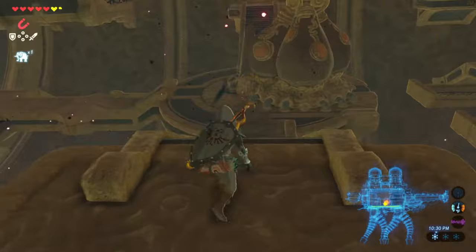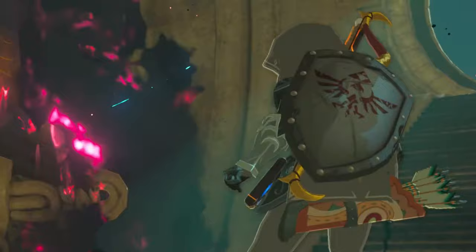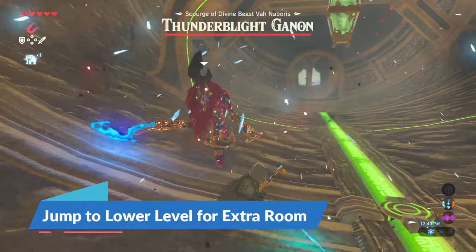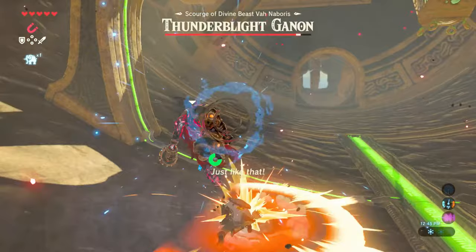After you have completed and unlocked all the terminals in Naboris, you'll head right over to the main terminal in the middle cavity of the gigantic camel. When you attempt to activate it, Thunder Blight Ganon makes his appearance. The first thing you want to do is jump down to the lower level so that you have more room to maneuver around. It'll also allow you to keep your distance from Thunder Blight and help you when you try to do your counter attacks.